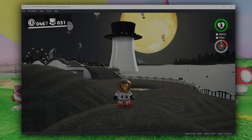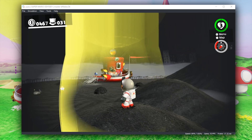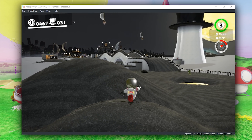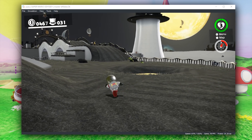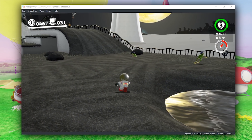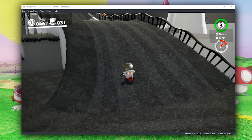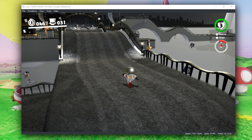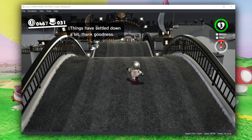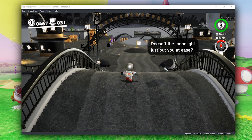Welcome back to the channel. In this video, we are going to be taking a look at some fairly significant performance improvements in Yuzu, this Nintendo Switch emulator. First, we're going to be taking a look at Super Mario Odyssey, one of the most playable AAA games on this emulator. Since we still do not have any kind of disc-based shader caches in Yuzu, we are still going to get these small hitches and pauses indicative of shader cache compilation.